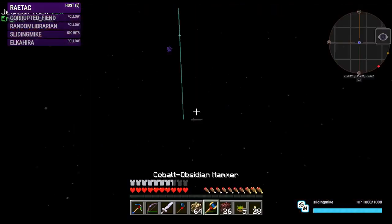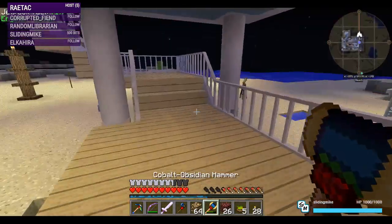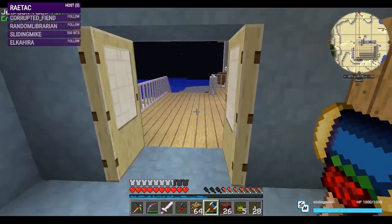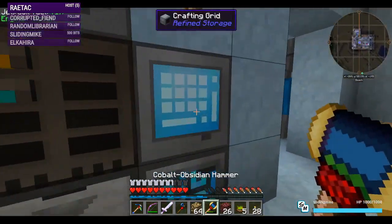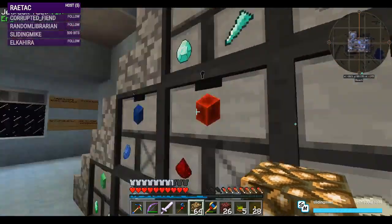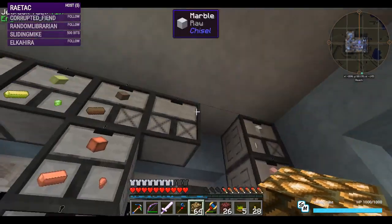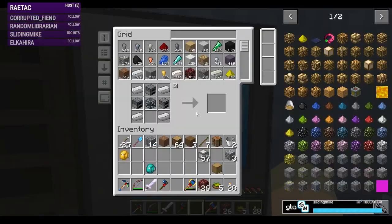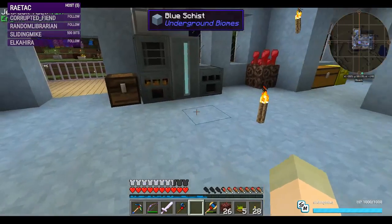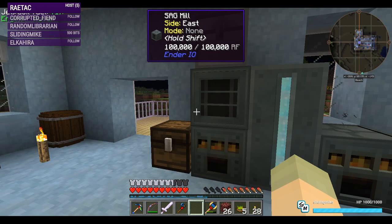Home we go — gosh that feels super cheaty, but hey it's modded! We'll pop the glowstone in. I thought I had a compacting drawer for glowstone — I don't. Let's grab a half stack and put that in here. We're making energetic alloy so that we can make second-tier capacitors — the plugs — and then make the actual power banks.